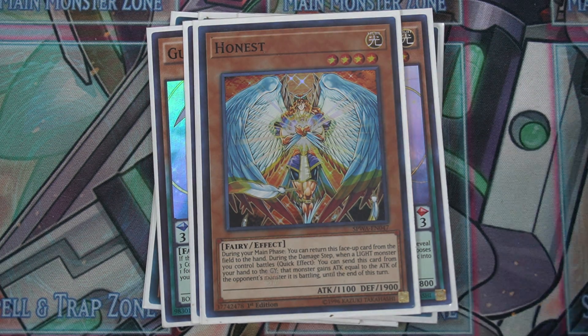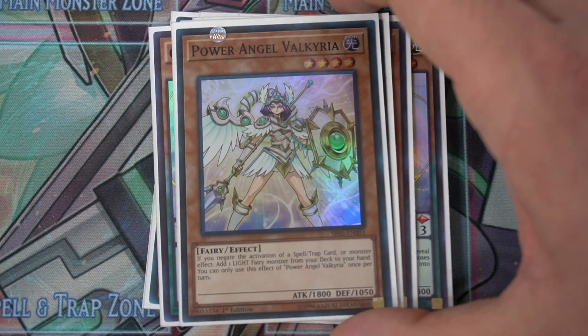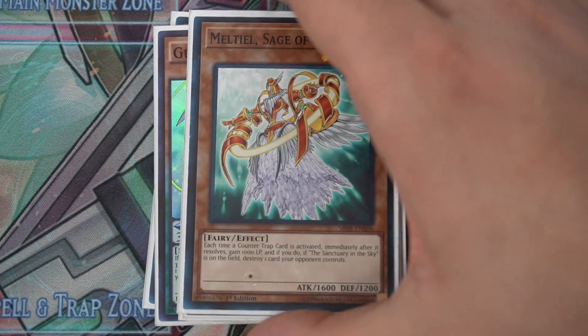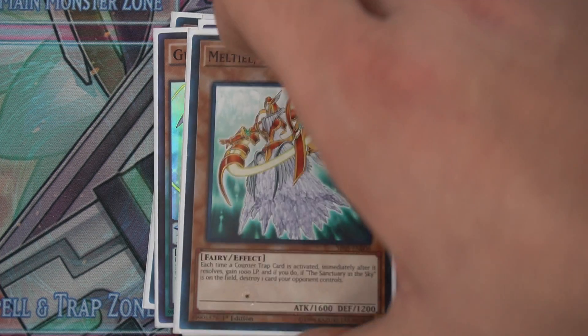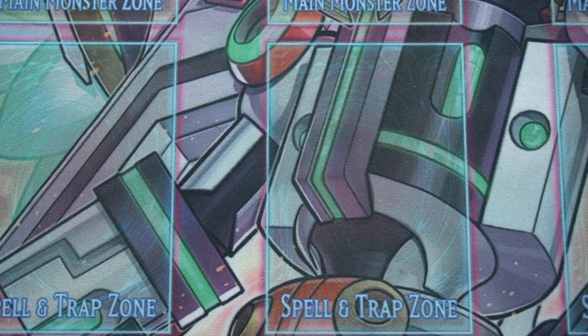Play one copy of Minerva, Scholar of the Sky — basically every time a counter trap is activated this thing gains 500 attack, and on top of that you can get a counter trap from the graveyard, letting you keep looping things. One Power Angel Valkyria — this card lets you search a fairy monster every time an effect is negated. And we've got Sage of the Sky — every time an effect is negated you gain 1000 life points and then destroy an opponent's card, which is pretty awesome. All of the monsters are level fours except for the boss monster, so it works very well with our next card.